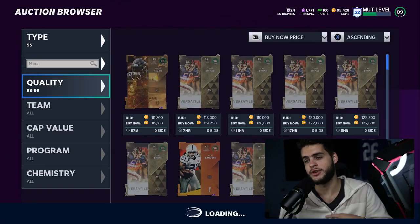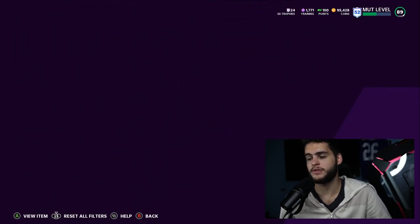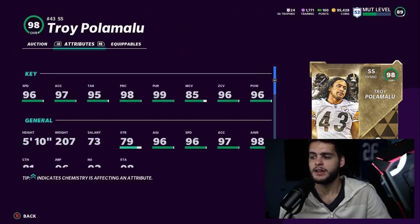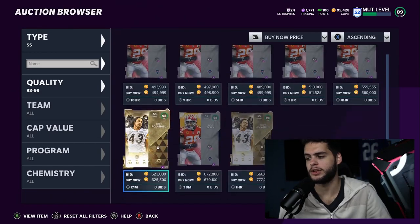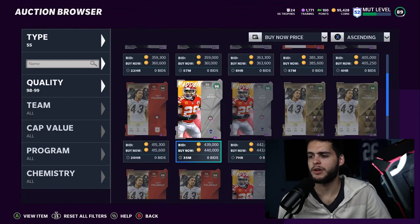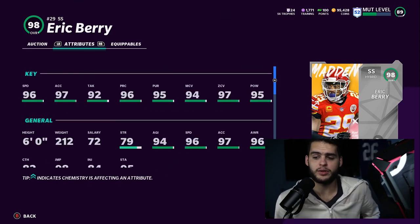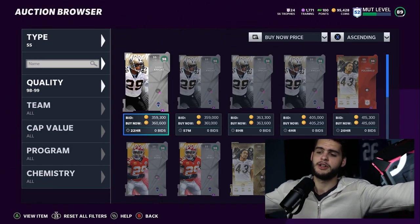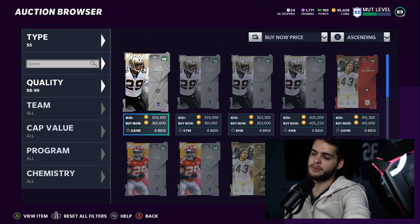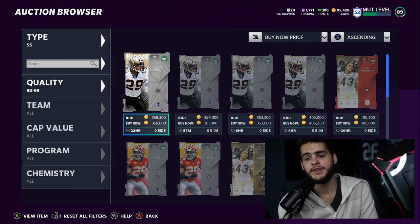At strong safety, there are some good guys but you're going to get crazy golden ticket options here too. Troy Polamalu is great right now — he'll get 99 zone, 99 hit power, and 99 speed, though he is a bit smaller. Eric Berry is also a solid option; you can play the solos to get him cheaper. Eric Berry gets 99 speed, 99 zone, and 99 man and is a bit taller than Troy. I'd recommend either Eric Berry or Troy Polamalu. That's about it for the video — hope you enjoyed it, hit subscribe, turn on notifications, and use code 'poodle' at checkout for 5% off at Muck Coin Bank.